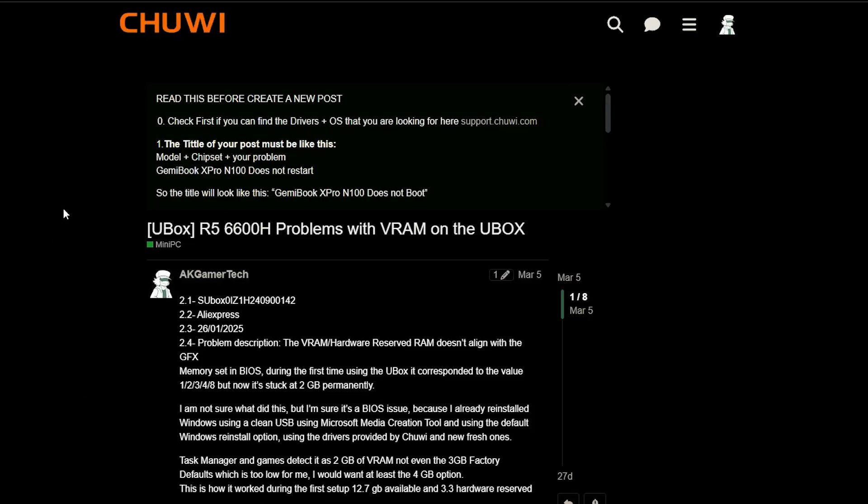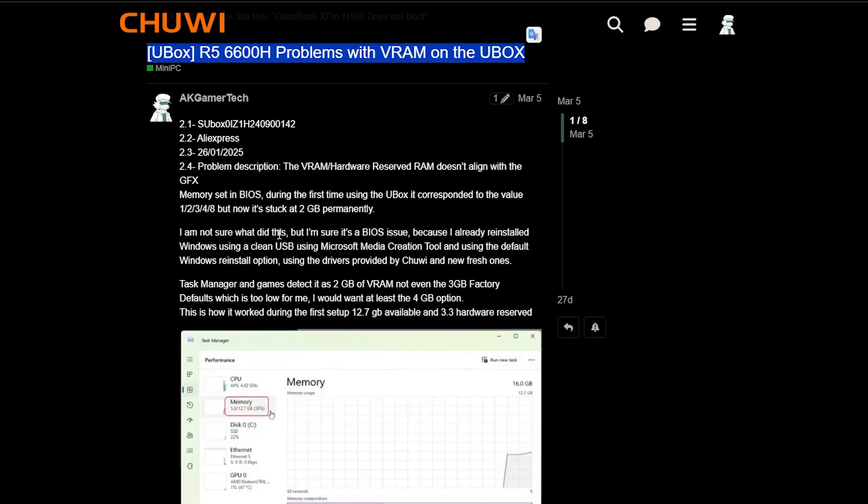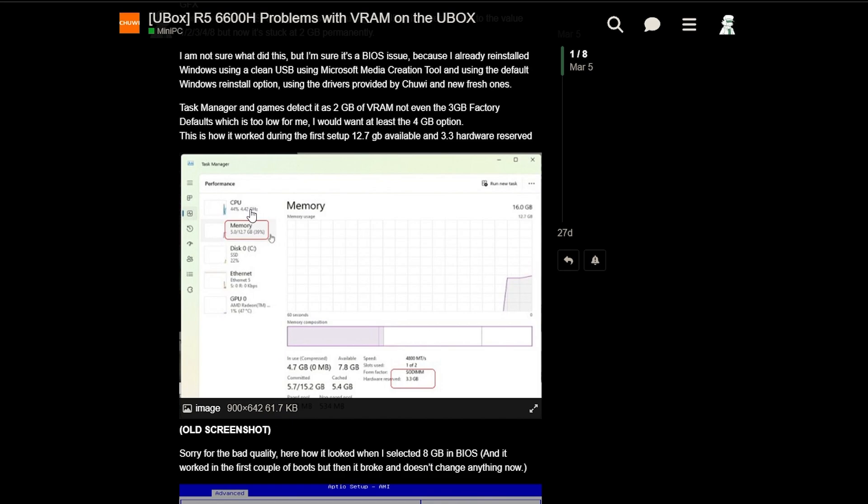Hello, today I wanted to talk about a problem with the Chewy U-Box with the VRAM. Apparently it's a problem with basically the Ryzen 5 6000 series APUs, because they now include a GPU.